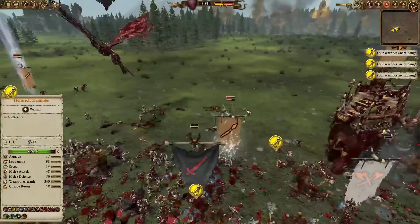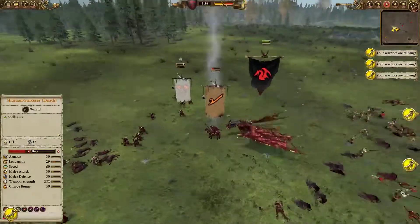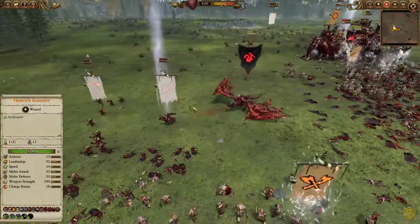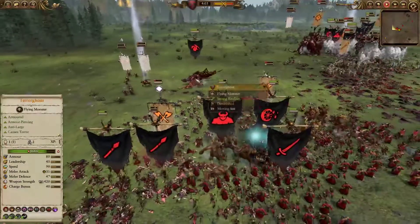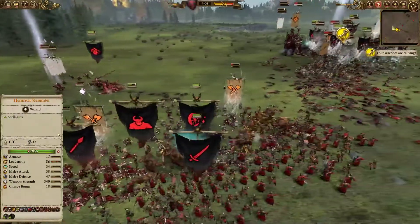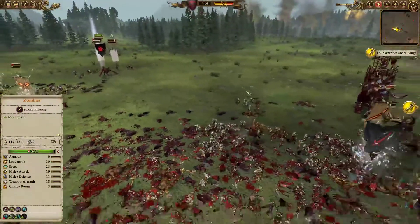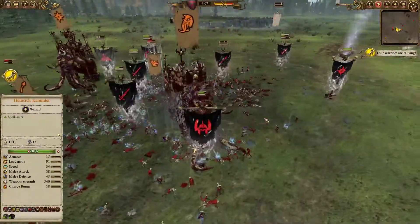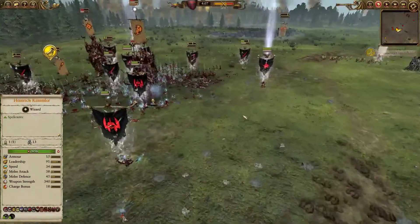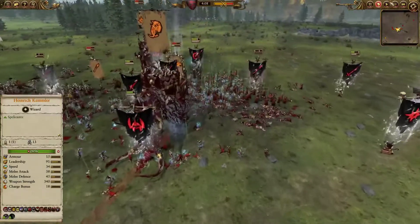So the Terrorgeist is going to fly high — I'm just going to pull him out. I see an opening: a lone wizard all alone. Yeah, I'm just going to snipe him out. He's going to start to retreat and I'm going to follow him up. I need to get that guy destroyed. I don't want any Spirit Leeches, although I don't think Spirit Leeches are any good against the Vampire Counts — I can just out-heal it quite effectively.